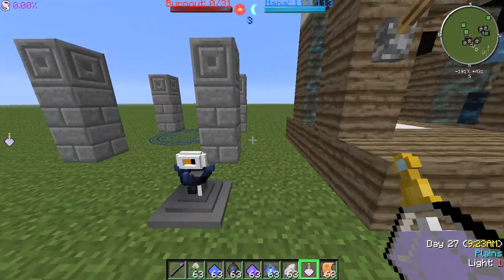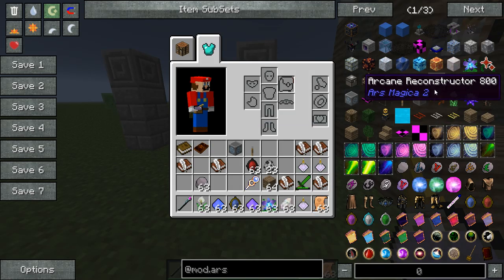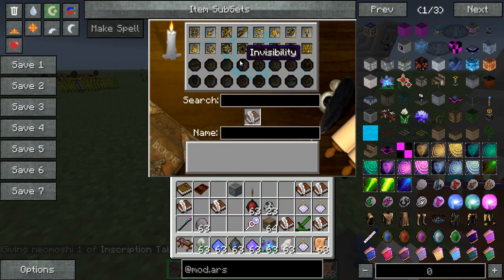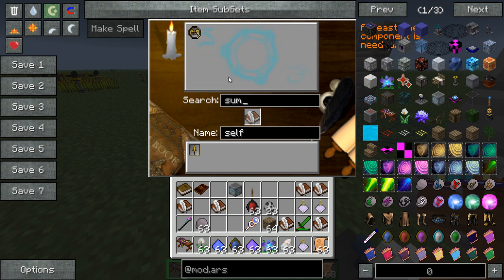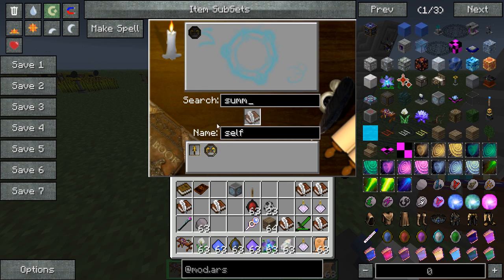First off you need to go over to your crafting table and create a summon spell. All it really is is just you need a self, and then you just need summon after that. And that's all you need to actually start making the spell.